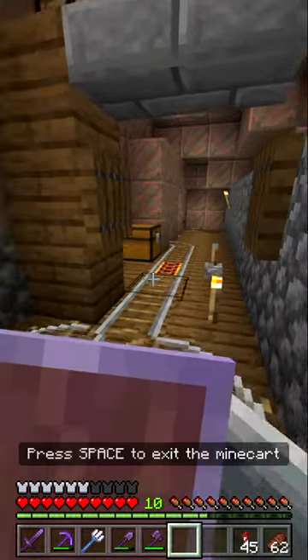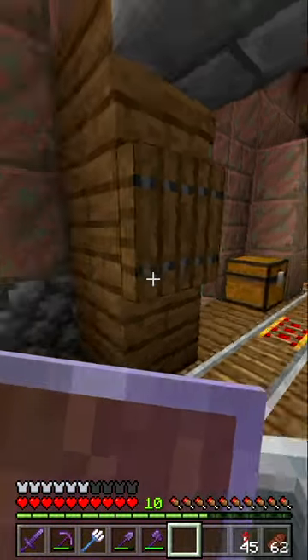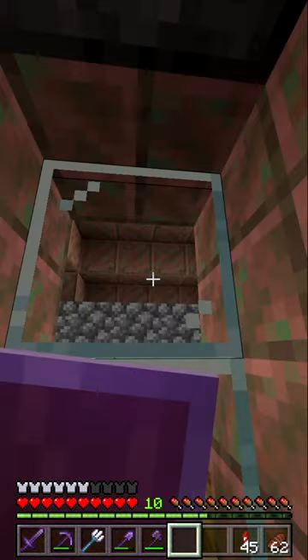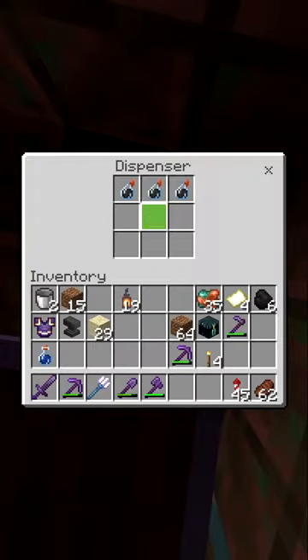Gas Chamber Island is a lovely place where nothing bad ever happens, mostly because it's actually meant for curing villagers. You start off here in this curing chamber where you get splashed with a potion of weakness.